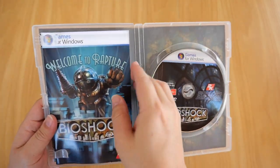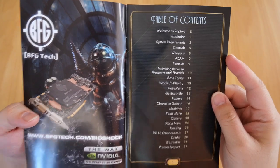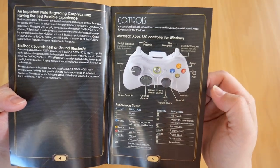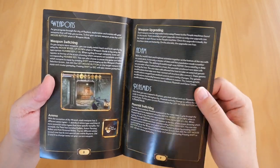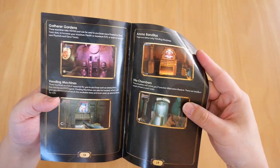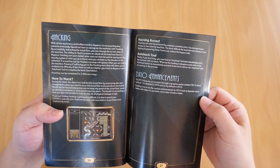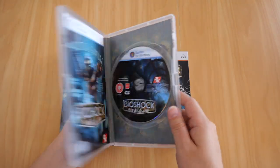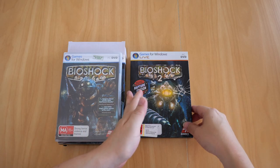The booklet has a nice thickness to it. At the beginning there's a table of contents: Welcome to Rapture, system requirements, controls — including Xbox controller and keyboard and mouse. You've got all the weapons, plasmids, gene tonics, Rapture exploration, character growth, machines, status menu, hacking, enhancements, and credits. And that's the Bioshock booklet — my copy of the first Bioshock for PC.